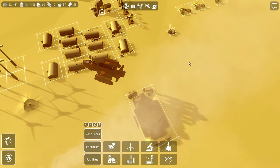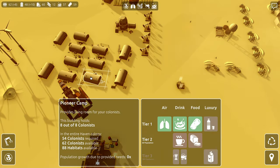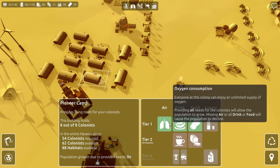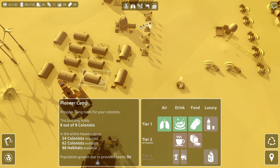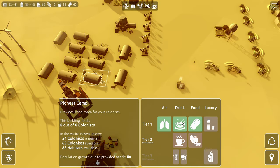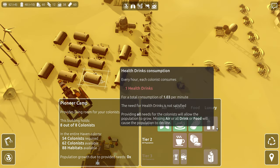Keep in mind that colonists living in larger colonies demand more varied resources. So you're demanding oxygen — now I have to provide oxygen here. I didn't have to do that before. Water consumption, yes. Food — potatoes, yes.